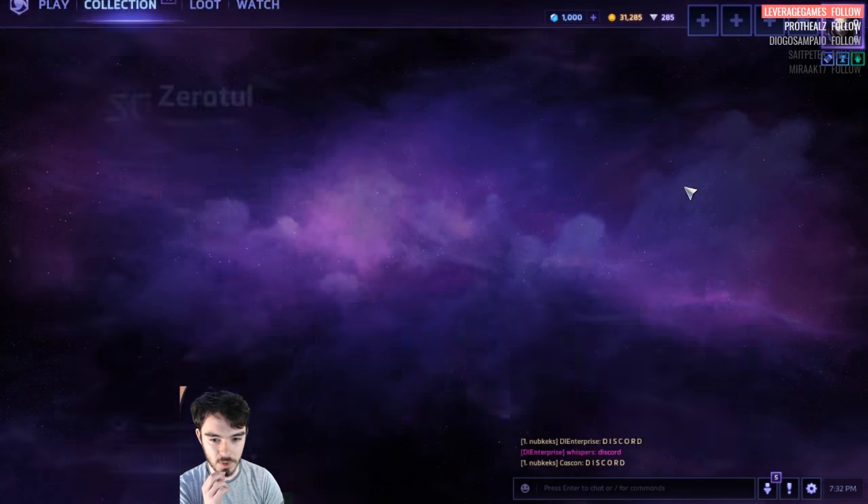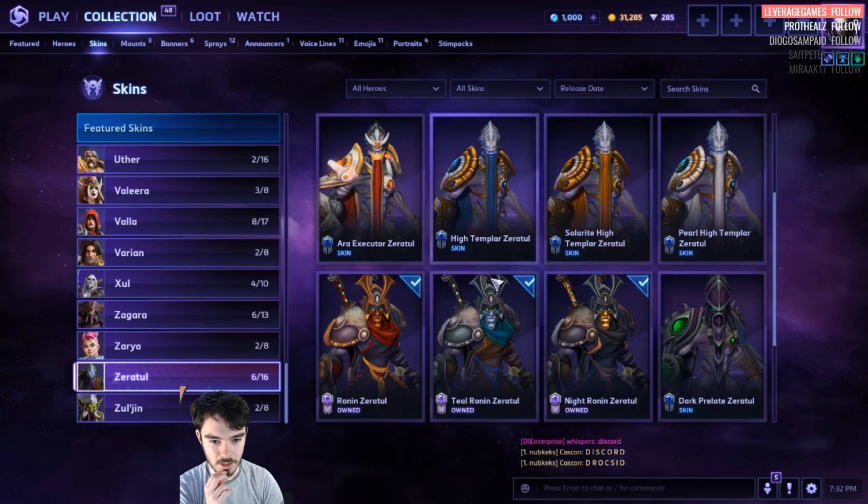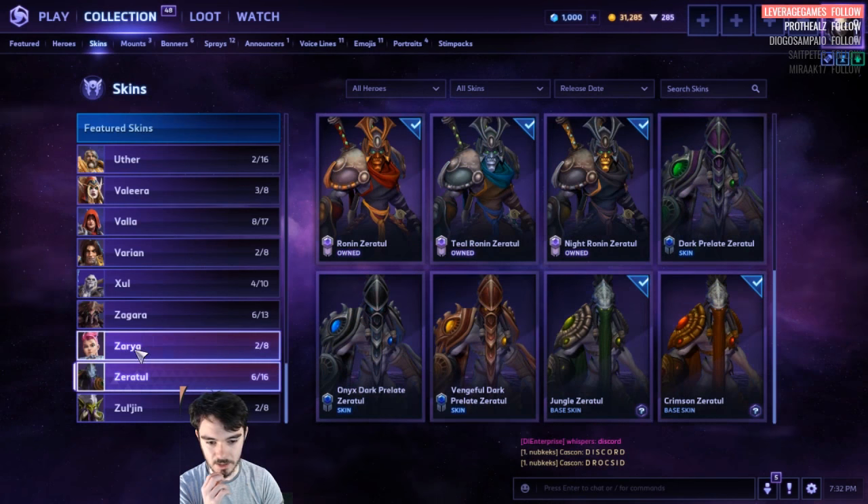Zeratul. We've got the Executor Zeratul and Ara Executor — so they're new. High Templar, the Ronin ones, the Master ones, and the default ones.